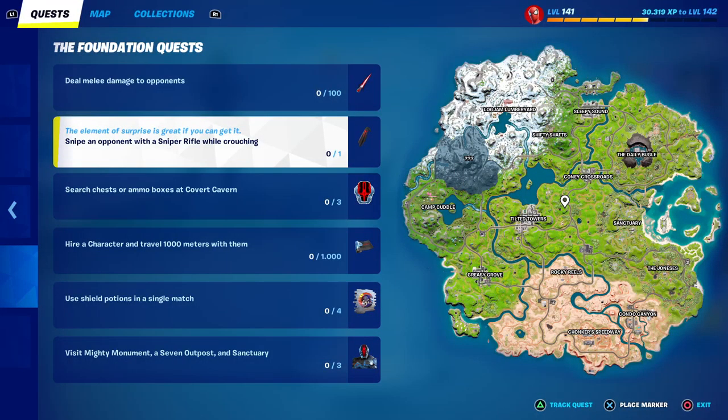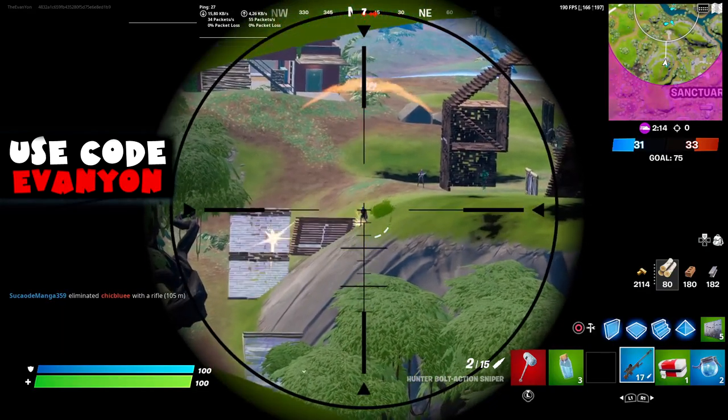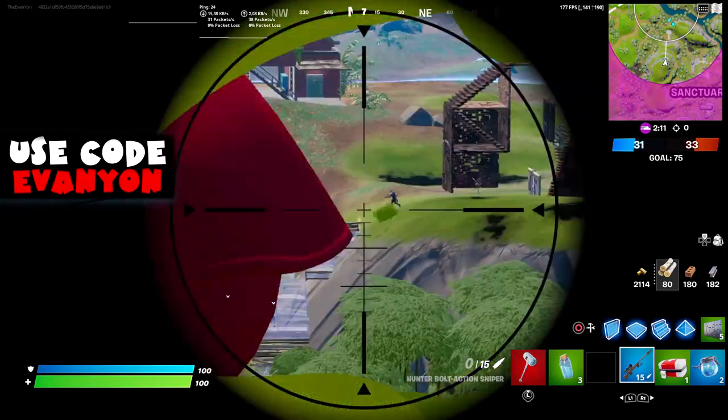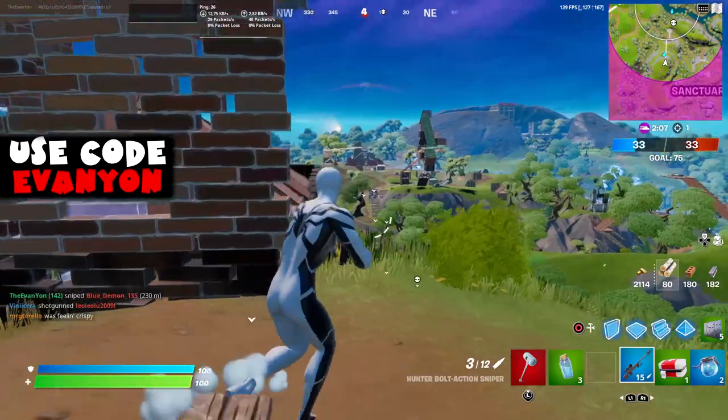Next, snipe an opponent with a sniper rifle while crouching. We get the back bling from the Foundation, so you don't need to actually kill anyone or even do a certain amount of damage — just crouch. If you hit a snipe, that's all you need to do here.